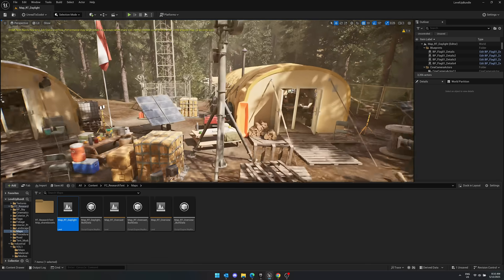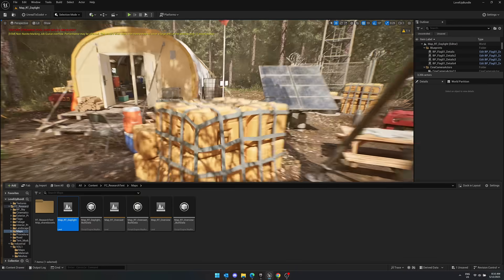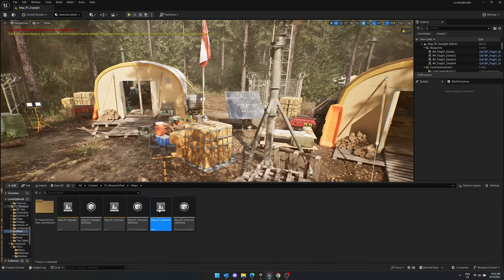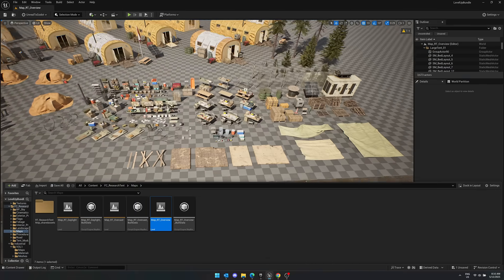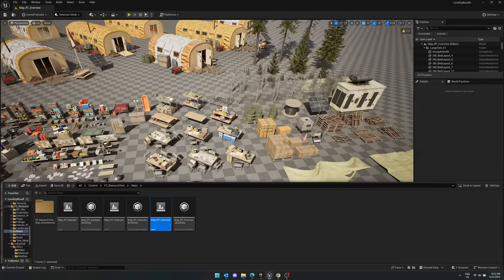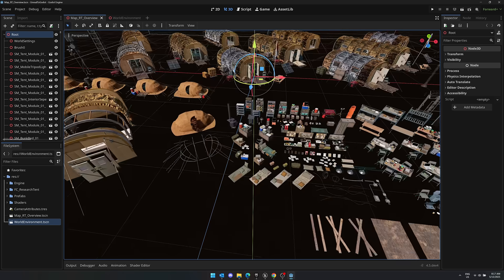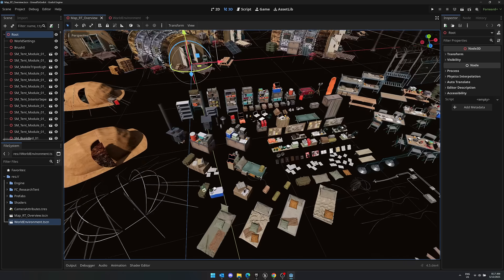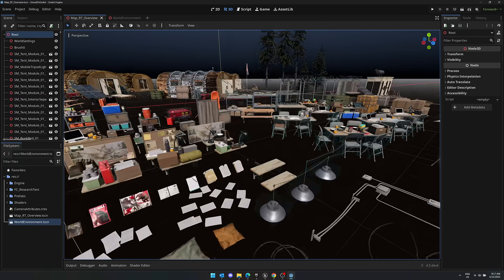Speaking of camping, here is the tent environment. It does not look like a happy camping tent — more like a scientific research area. Looking at the overview map, you can see all the various different pieces. It's completely modular in nature, with a number of different tent setups, some trees, and tables full of supplies. Another key thing here is you can get these out quite easily — especially static meshes — exported using the Unreal to Godot plugin. Details down below.